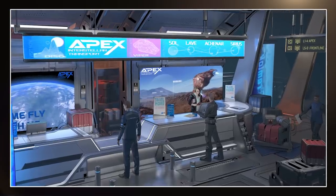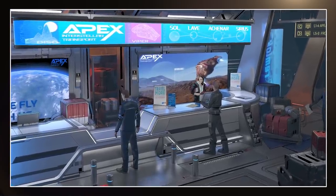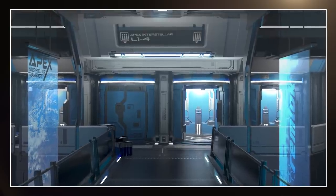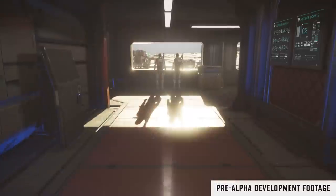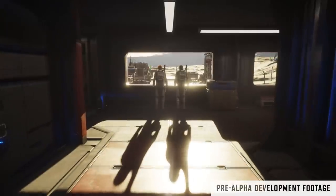NPCs that populate and move through the various environments coming to Odyssey are generated as part of the background simulation and so will be affiliated with the faction that owns the settlement. Then, one of the more fascinating revelations of the diary: a new organisation and service called Apex Interstellar, which allows players to book transport to and from ports — kind of like a travel agency allowing access to gameplay away from the port itself and without the need for a ship.